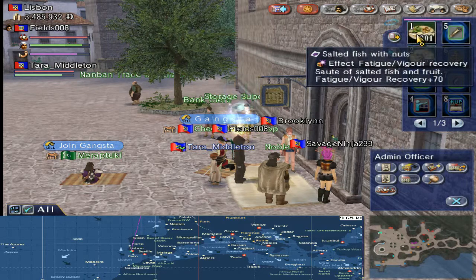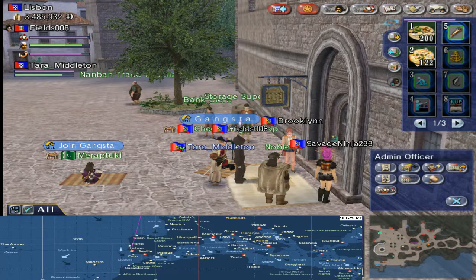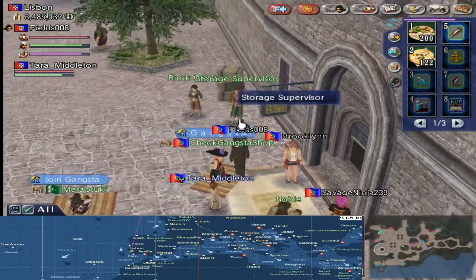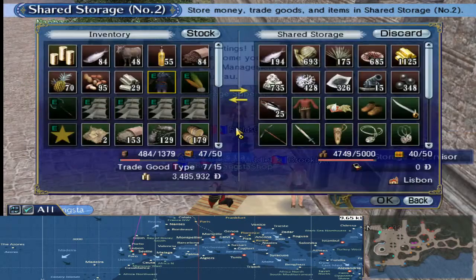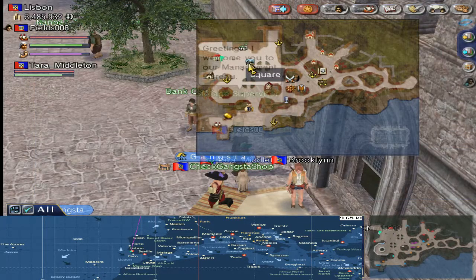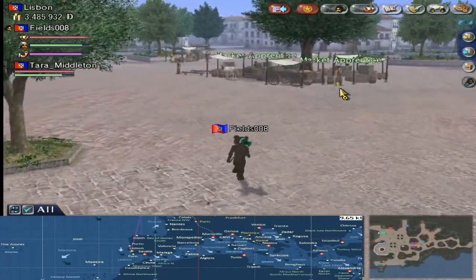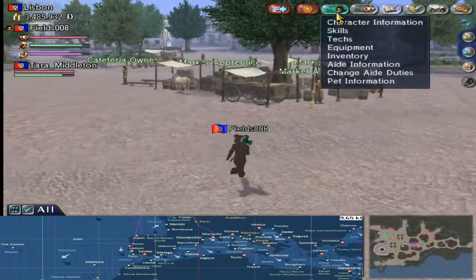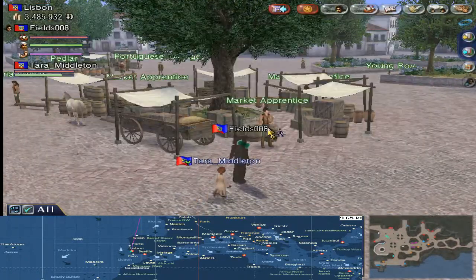I've already got the stuff to make these, but I'll just explain the process a little bit while I grab that stuff. Need to go to the market trader first. Let's just create a little bit of room — I'm okay for inventory space.